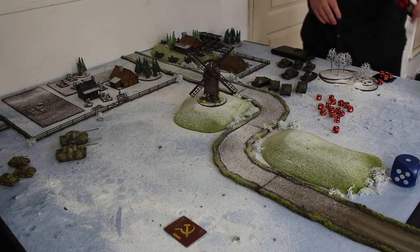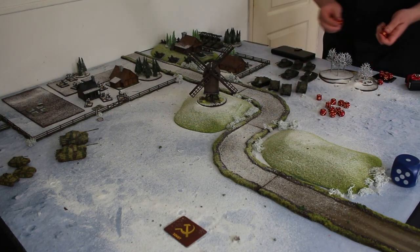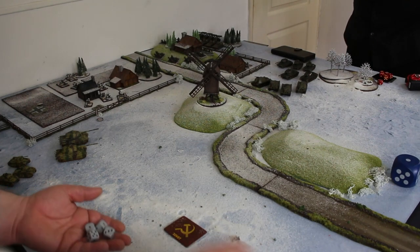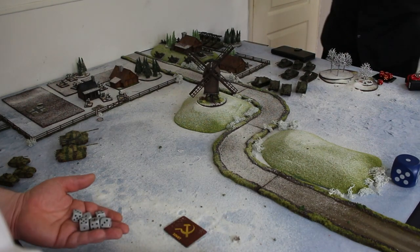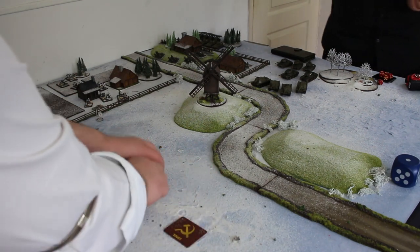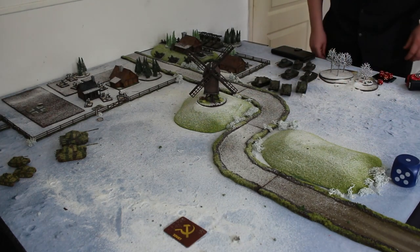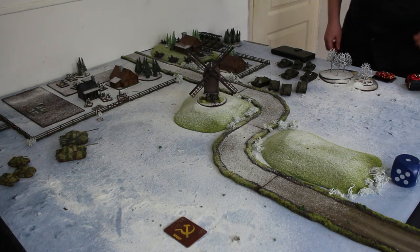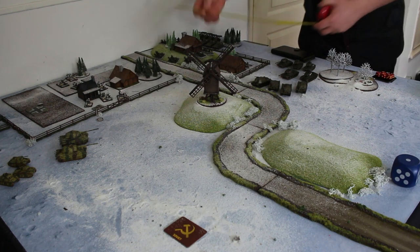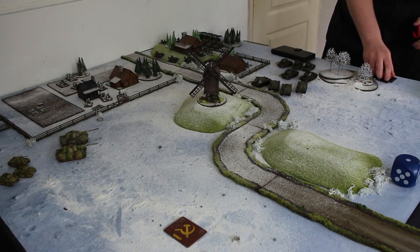Moving on to artillery. I don't want to fire the scout vehicle yet as it would be revealed. The T-34s with big guns — does it have a HE shell? If it doesn't say no HE it has one. Moving rate of fire of one, long range so hitting on sixes. One hit — the infantry fails the save and fails the firepower check — that's the first casualty. Then there's a question about firing through friendly units; I'm not sure about the corridor rule, so I'll skip it.